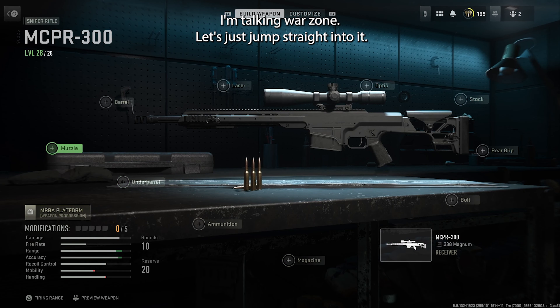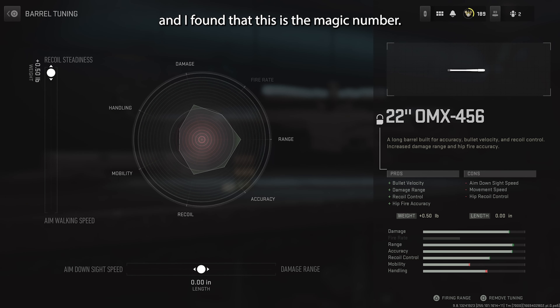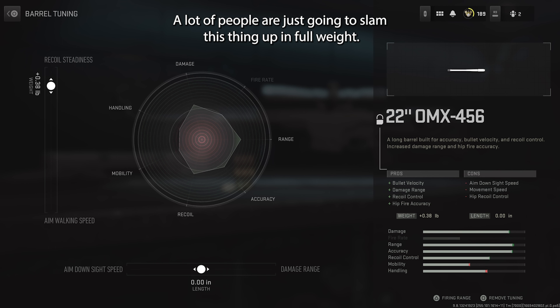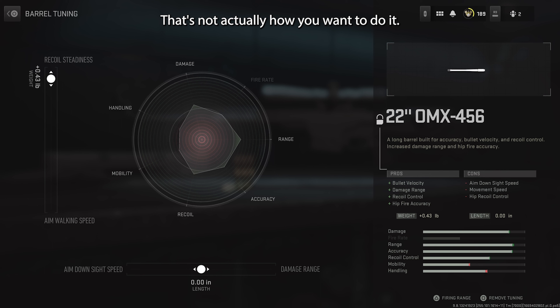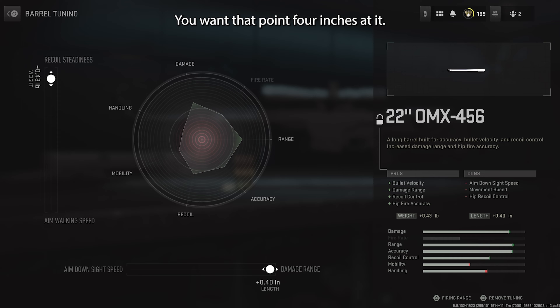Let's hit it with that barrel — we're going with the 22 OMX barrel. I've spent a lot of time tuning this barrel and I found the magic number. A lot of people are going to slam this thing up to full weight, but that's not actually how you want to do it. You want to increase the length, but just to 0.4 inches added.